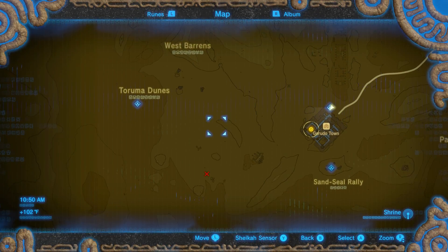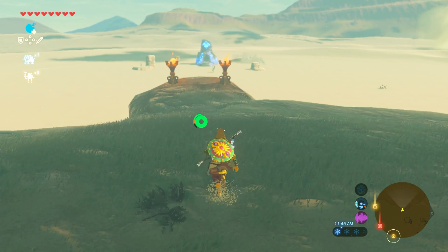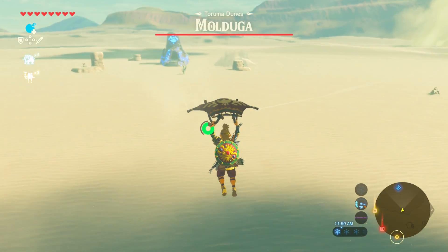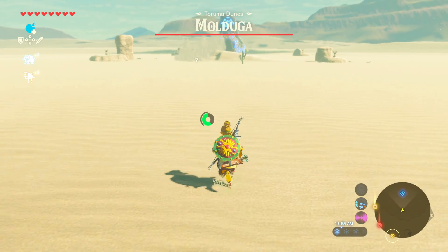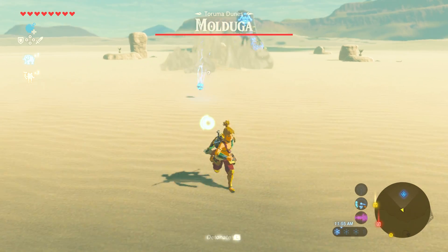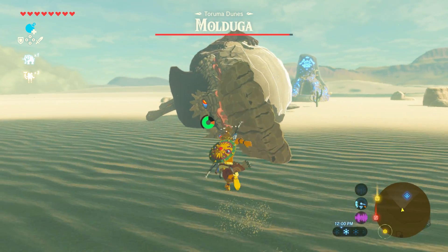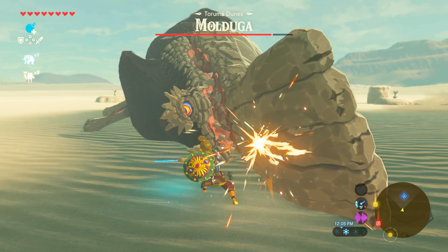What you want to do is go right over to the Taruma Dunes. When you get here, all you want to do is go up to the boss and get his attention with the bombs. Throw the bomb, and once he gets close, activate the bomb and then you can go up and start hitting him. Just repeat this process — he takes damage fairly easy.